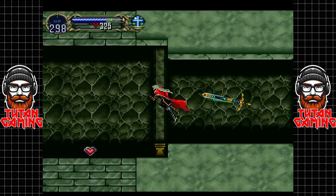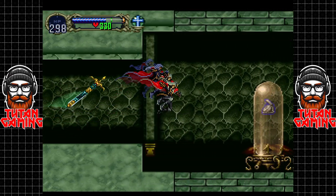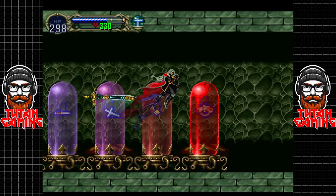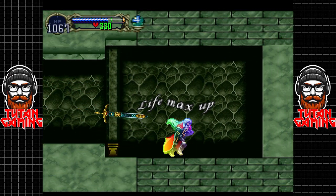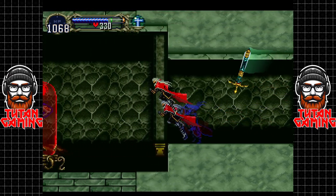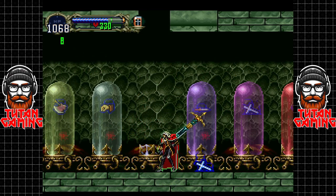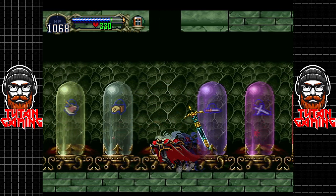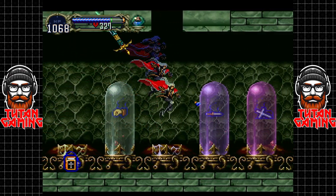This way we have a heart expansion and the other way we have a health expansion. We're almost on 1100 health — last time we left off we had about 650, and now we have 1068, which is kind of crazy. I think for the weapon I'll just take the holy water for shits and giggles.